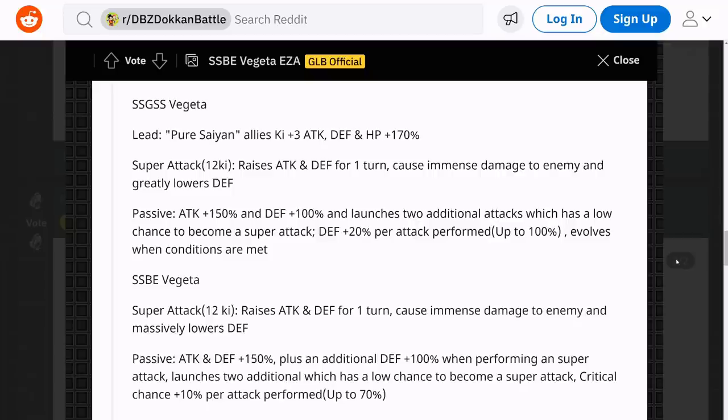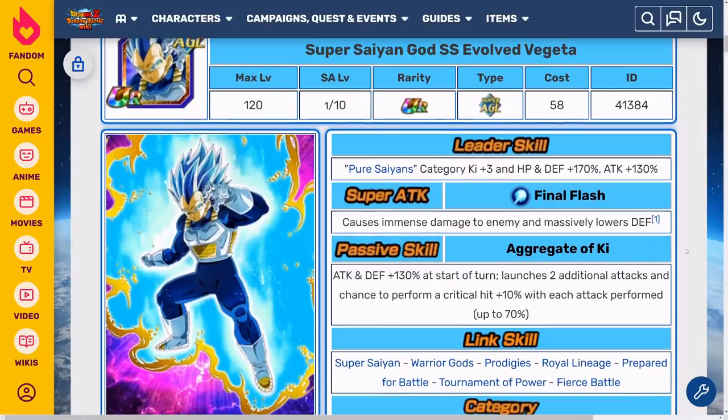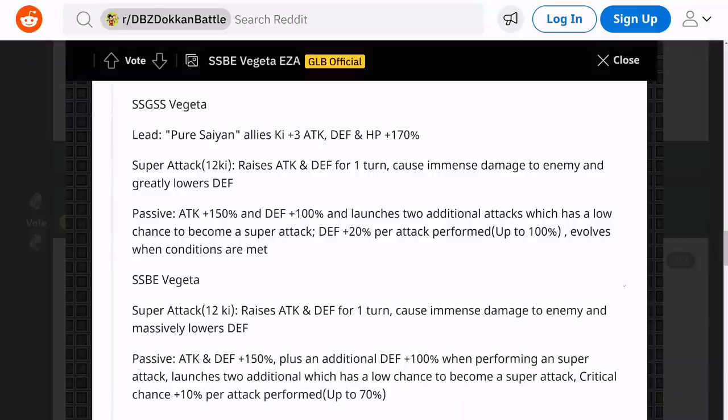For the SSB Vegeta form, the super attack raises attack and defense for one turn, causes immense damage, and massively lowers defense. The passive is attack and defense plus 150%, plus an additional defense plus 100% when performing a super attack. It launches two additional attacks which each have a low chance to become a super attack, and critical chance plus 10% per attack performed up to 70%. As you can see, he gets an additional 100% defense on the super attack, which is pretty huge — especially because he already has a very high defense stat. This additional 100% defense is going to make him stupidly tanky.